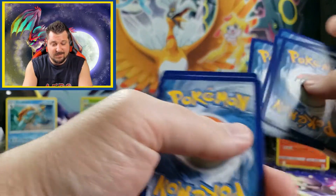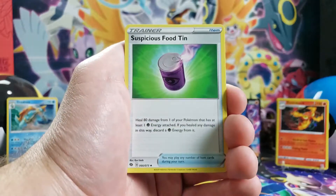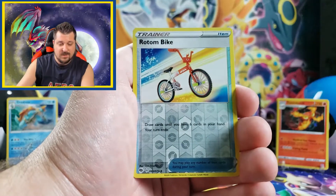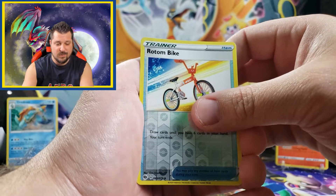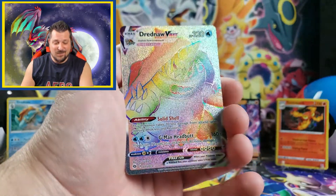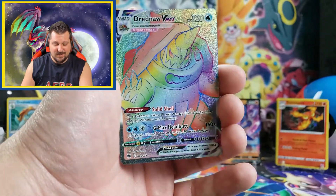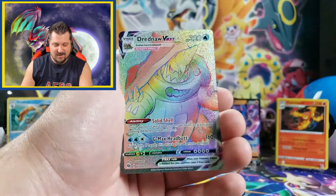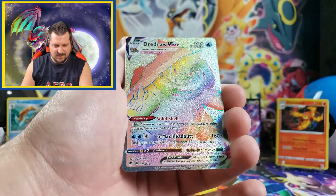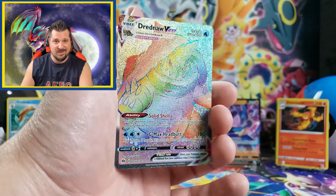Can we get some last-pack magic? We got metal energy, Hyper Potion, Life Herb, Suspicious Food Tin, Machop, Galarian Zigzagoon, Vulpix, Rock Ruff, reverse holo Rotom Bike... and the last card — HECK YEAH! Dreadnaw VMAX rainbow rare! This is my first secret rare rainbow rare card from the Champions Path set! Dreadnaw is pretty sick, so I'm happy to pull that. It looks so beautiful — I love how the secret rares look in these Sword and Shield sets with all the sparkly splatter and colors. Oh man, that is beautiful!